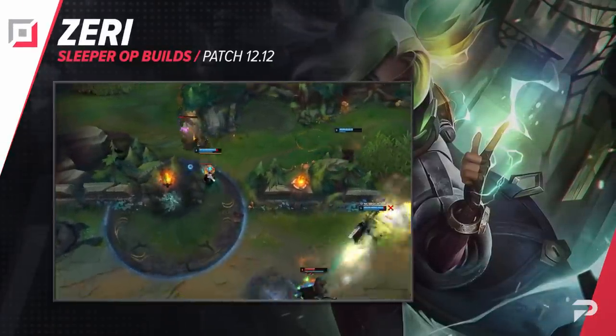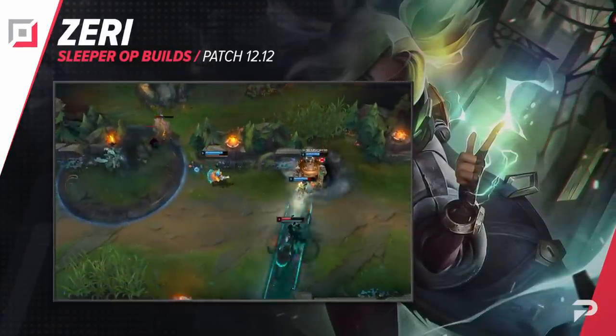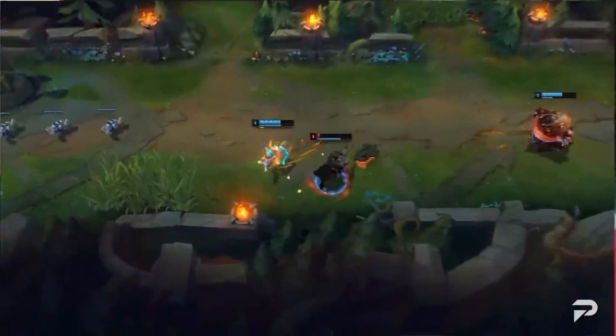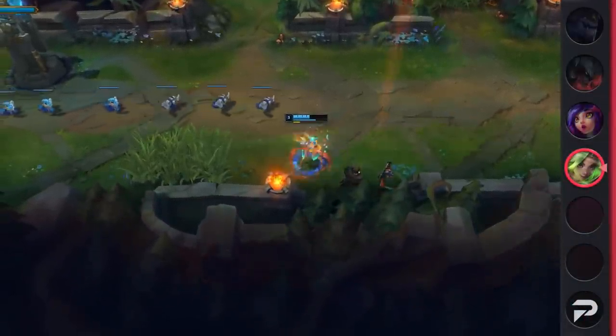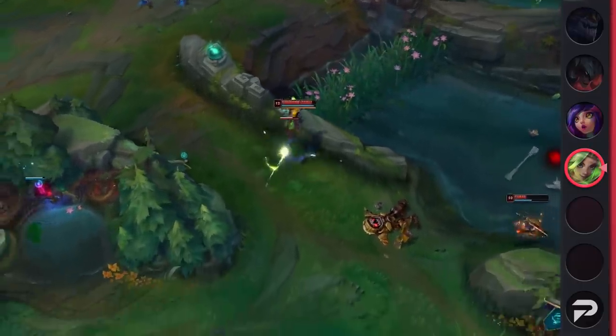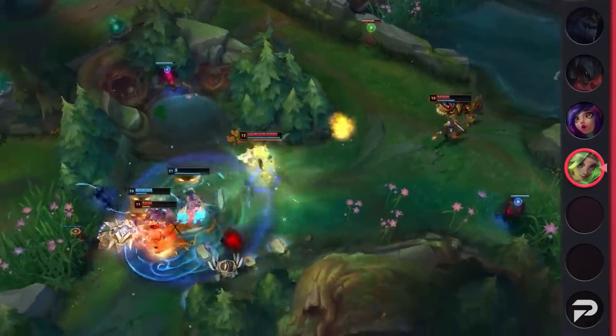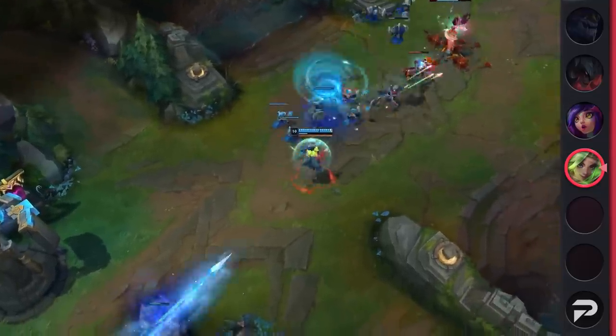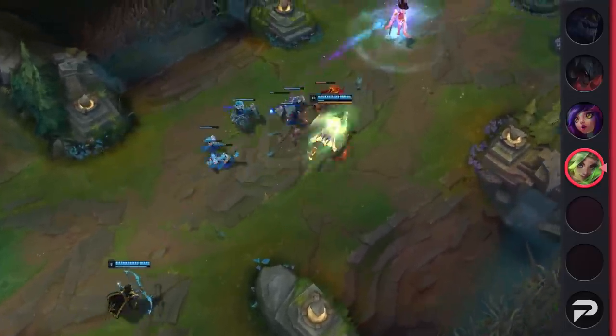We'll be starting things off with AP Zeri. This build isn't entirely a secret at this point — most of us have probably already seen it once or twice — but almost every time someone tries it, they end up flopping really badly. There's a reason Luden's has such a low win rate compared to the standard marksman mythics on Zeri. People have no idea how to play this; they just see it, try to replicate it, and end up inting.